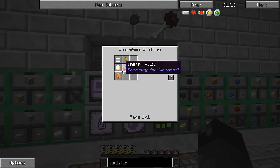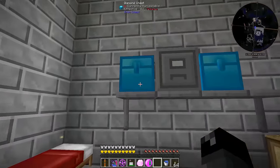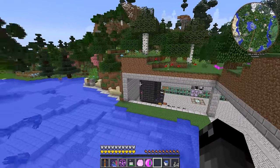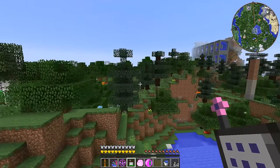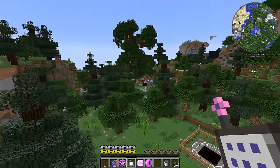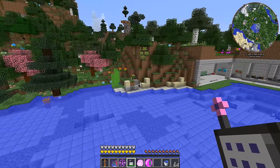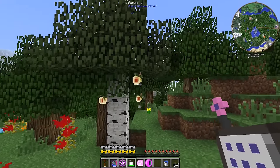We also need walnuts — Forestry or Pam's HarvestCraft walnut. I don't know if we have a walnut. Up above our base we have nutmeg and pecans but no walnuts. We're going to have to go find some. We could do the Forestry tree breeding method, but that requires bees with high pollination and we don't really have that set up right now. It's going to take more time than I'm willing to spend, so let me go figure out how to find those walnut trees.